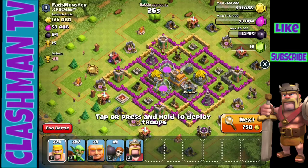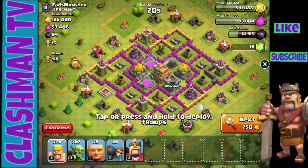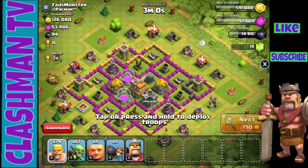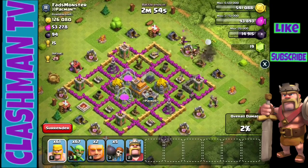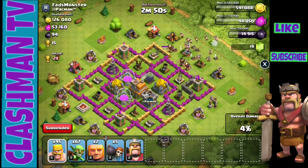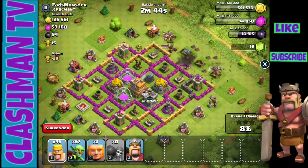I apologize — this is coming from a pre-recorded recording as the audio always messes up with this app, but hopefully I can get it fixed. We're going for this base; it has 94 dark elixir, which would definitely get us up to 15,000 dark elixir and to our goal of upgrading our King to level three.